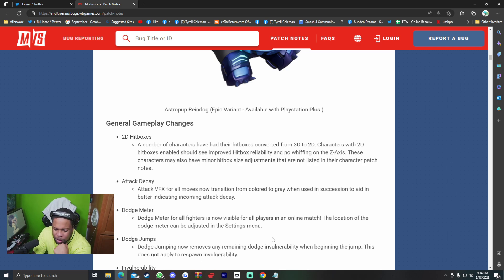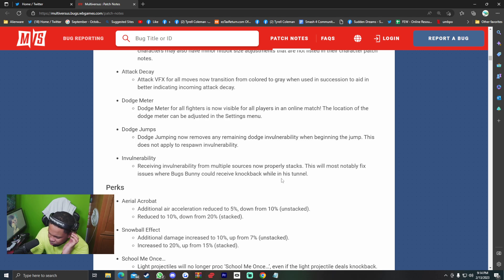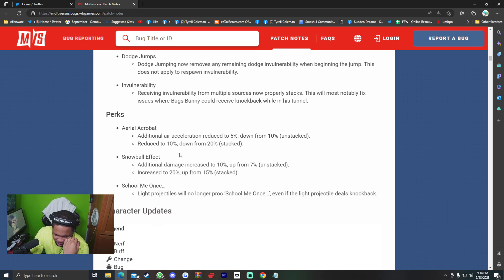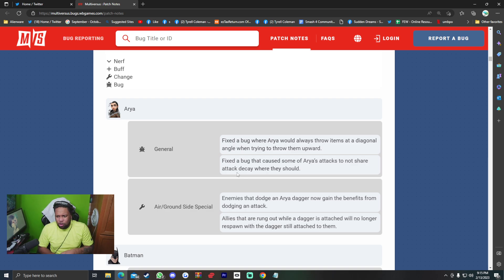The dodge meter for all fighters is now visible for all players in an online match. The location of the dodge meter can be adjusted in settings. Dodge jumps now remove any remaining dodge invulnerability when beginning the jump — this does not apply to respawn invulnerability. Receiving invulnerability from multiple sources now properly stacks — this most notably fixes issues where Bugs Bunny could receive knockback while in his tunnel. Perks: Aerial Acrobat — additional air acceleration reduced to 5 (down from 10 unstacked) and 10 (down from 20 stacked). Snowball Effect — additional damage increased to 10 (up from 7 unstacked) and 20 (up from 15 stacked). School Me Once — light projectiles will no longer proc School Me Once, even if the light projectile deals knockback.